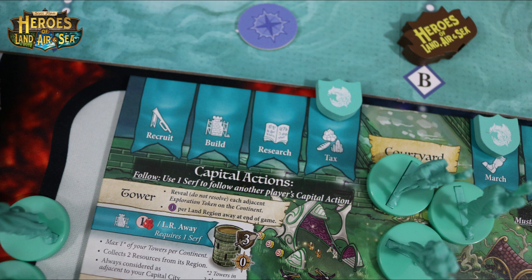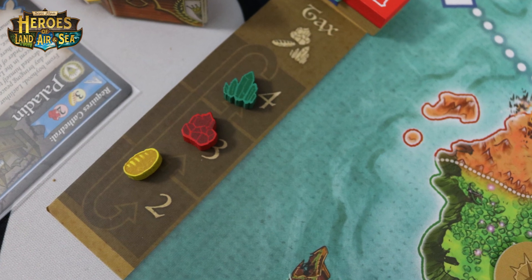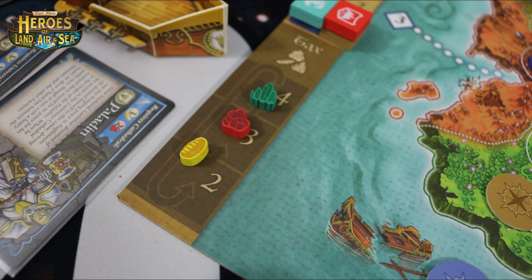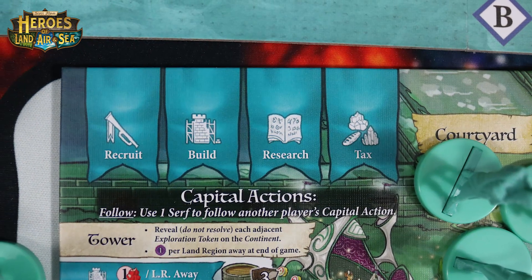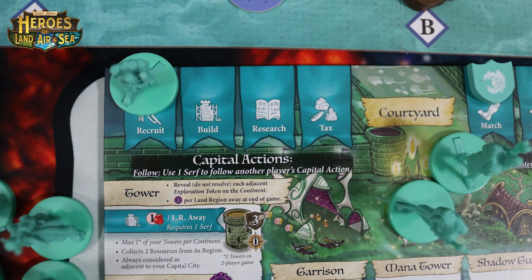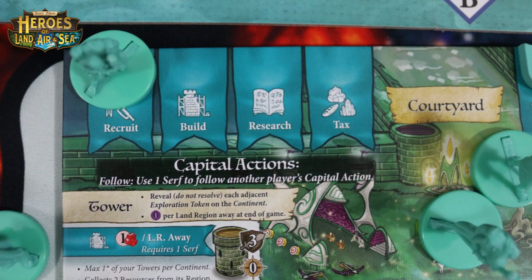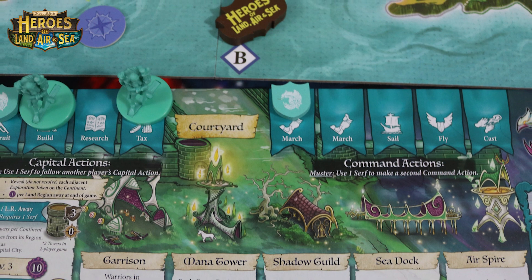The last capital action is Tax. This allows you to get some bonus resources — you'll gain resources equal to the current number on the tax board, then the tax board rotates for the next time a player chooses Tax. Anytime a player chooses a capital action, any other player may follow that capital action by spending one of their serfs on it. So if another player researches or builds, you can also do the same. Having the correct number of serfs can allow you to get a bunch of extra actions in a round.